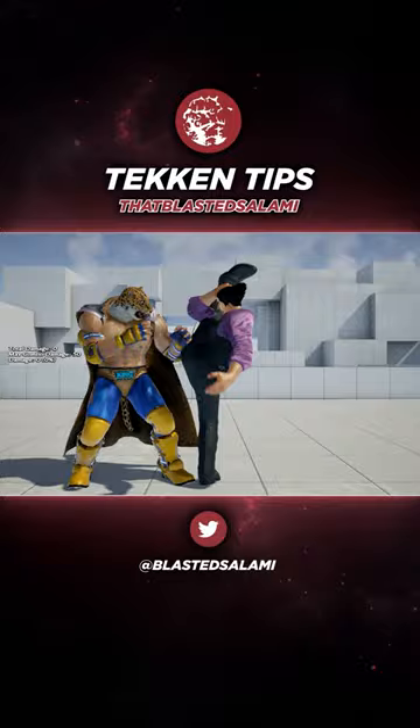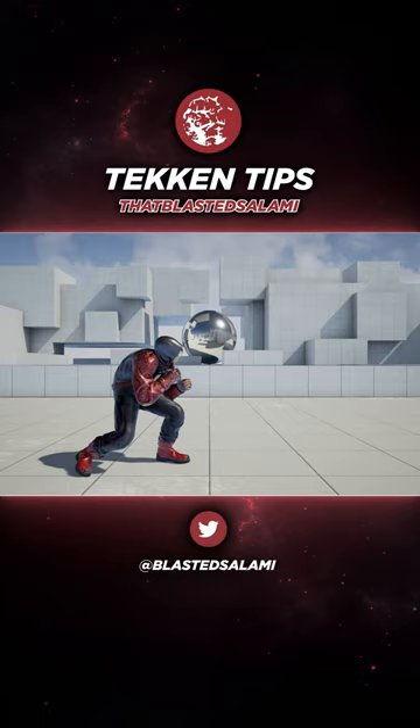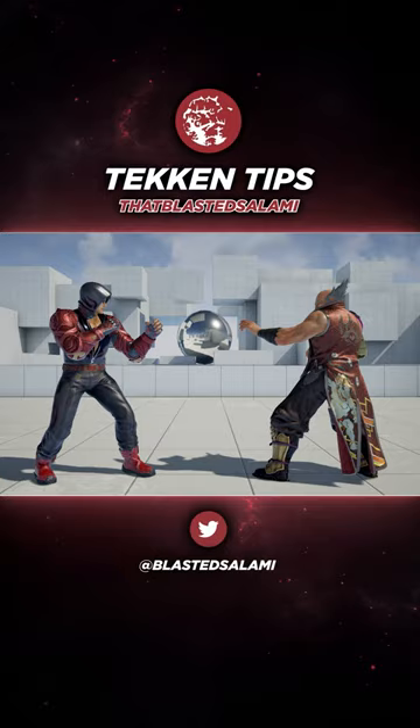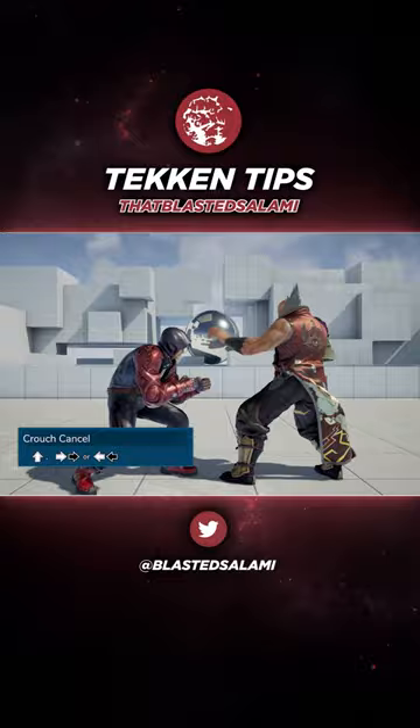When you're crouched, your character's options are limited to while standing moves, full crouch attacks, or moves that include an up input. To do a regular standing attack from here, you either have to wait a few frames, or simply crouch cancel. This can be done by sidestepping into the background, dashing, or backdashing.